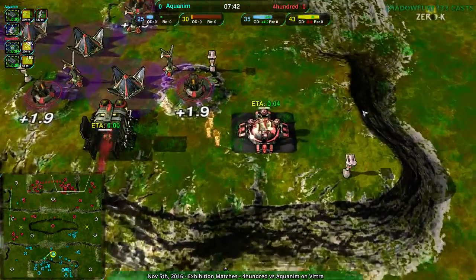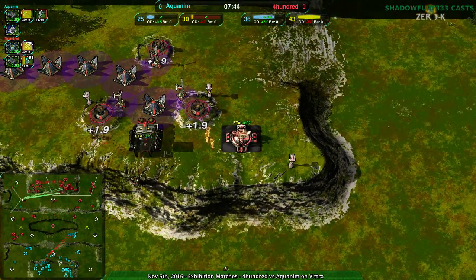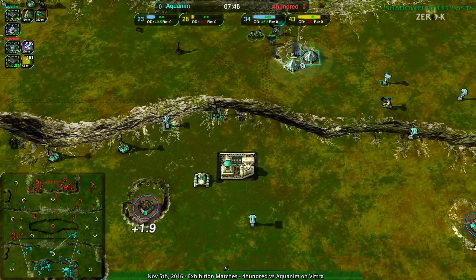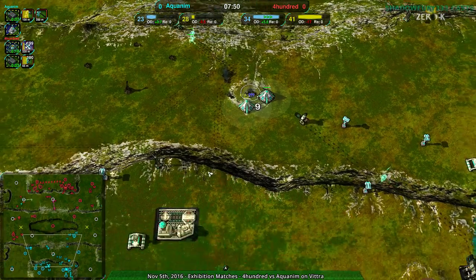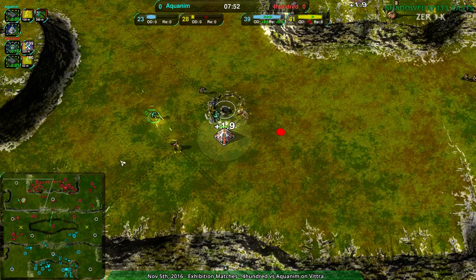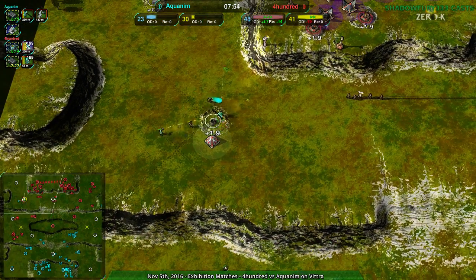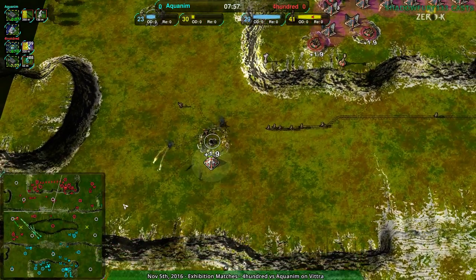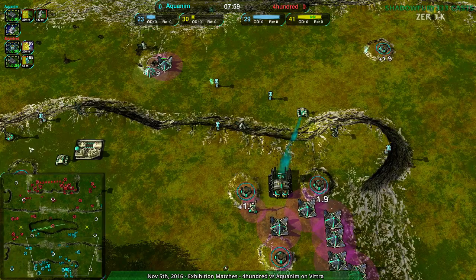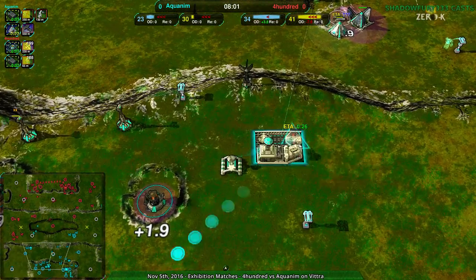At this point, 400 still with a massive economic advantage, going for a banshee army. Nothing coming in for Aquanim's air — I think Aquanim is just waiting until they see gunships and then go for swifts, just mass-build swifts. I'm not sure I agree, but given they don't have a huge economy, I can't say it's a bad idea.